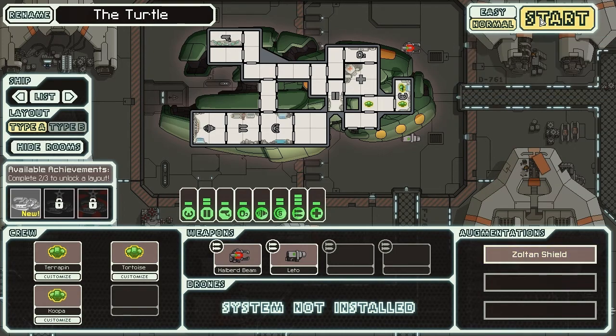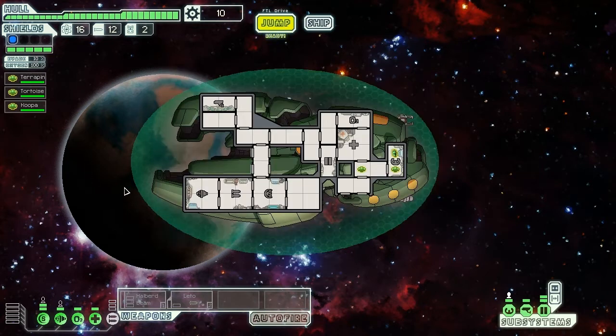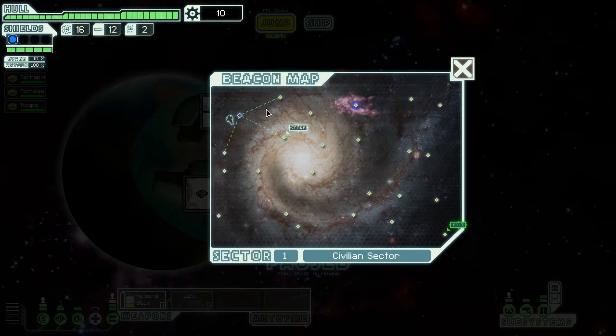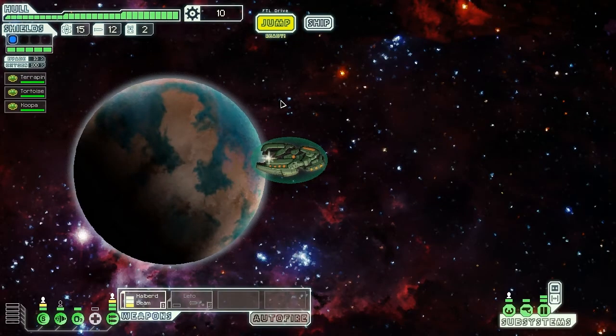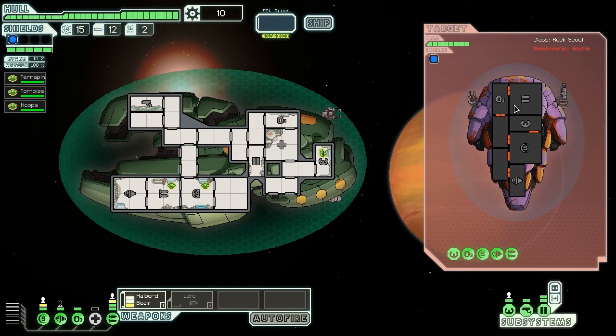As you can see, we got our Zoltan shield showing up here with five green bars, so it's going to keep us from taking damage for five pieces of damage. Let's move our men into weapons and shields. The unfortunate thing is that you start off with very little power, but hopefully we'll find some people to kill and take their scrap to upgrade our ship.